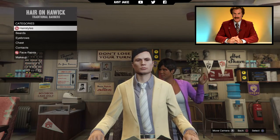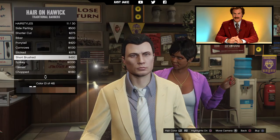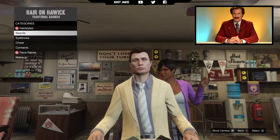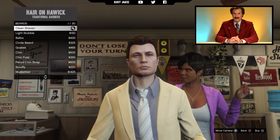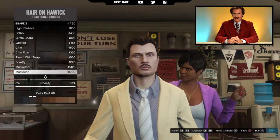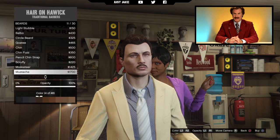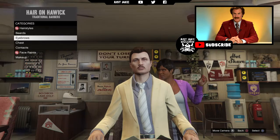The first place you want to come is the barbers. Go straight into the hairstyles and find the one called short bush, then purchase it in colour 4. Next we're going to the beard — and obviously Ron Burgundy does have a beautiful moustache. Go down to this moustache here; it's the best you can get in game, not great but it'll do the job. Purchase that in colour 4 as well.